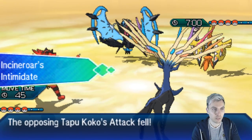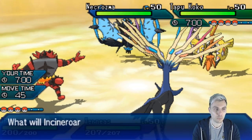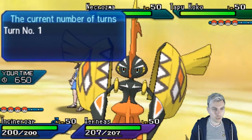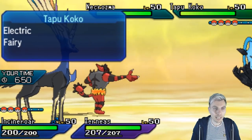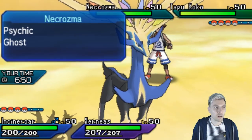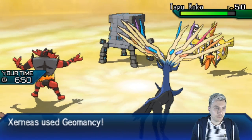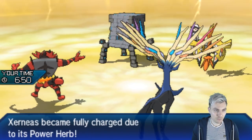We're going to see Dawn Wings Necrozma and Tapu Koko come out for my opponent. One thing we could potentially do is Fake Out the Koko and go Geomancy. We have to be a little worried about a potential Trick Room from Dawn Wings Necrozma — we can't discount that. But I feel pretty safe doing this. All we're going to take is a Photon Geyser, which Xerneas can take pretty comfortably. We do get the Fake Out into the Koko, but there's now an issue with Stakataka being able to just set up Trick Room.